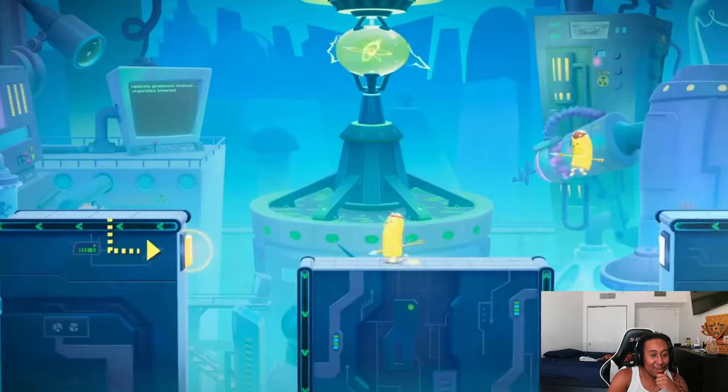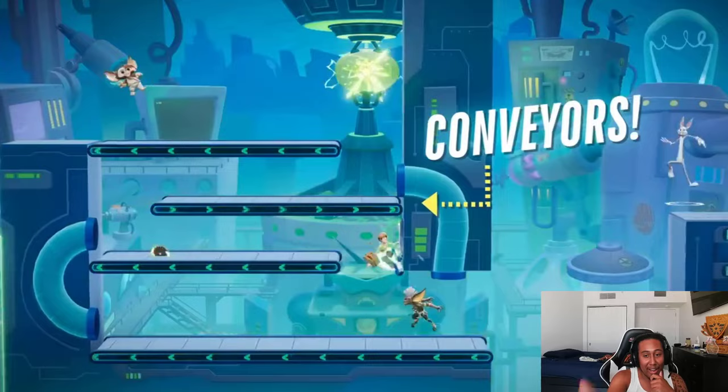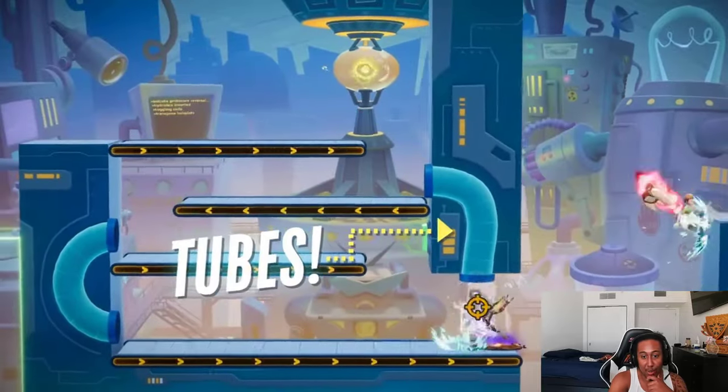Bunch of gadgets with the hollow floors, buttons switching and changing the direction of where you're going, conveyor belts going left and right, up and down. You're able to shoot people in the vent sucky thingy — tubes, whatever those are.